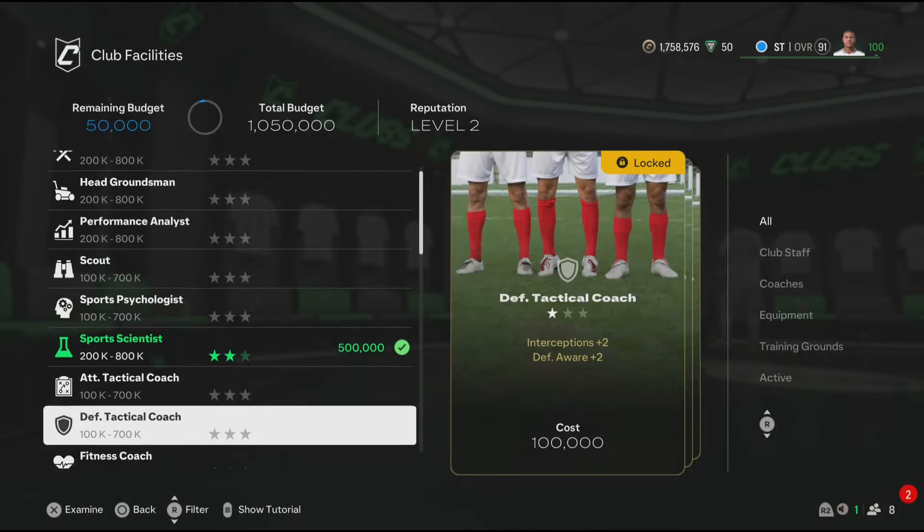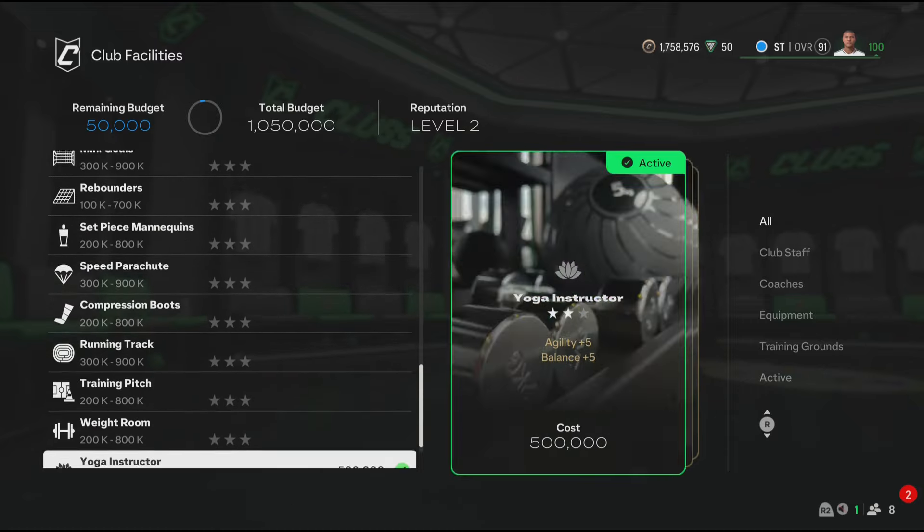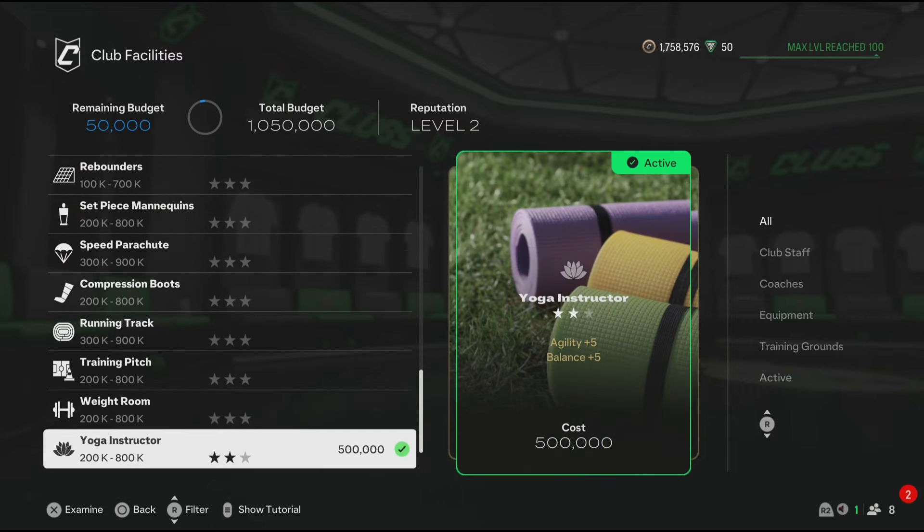Now let's go to facilities. You get Sports Scientist, which has 2 stars, and you get Yoga Instructor, which has 2 stars. Now the facilities are done.